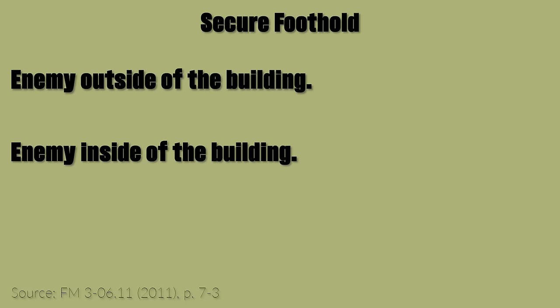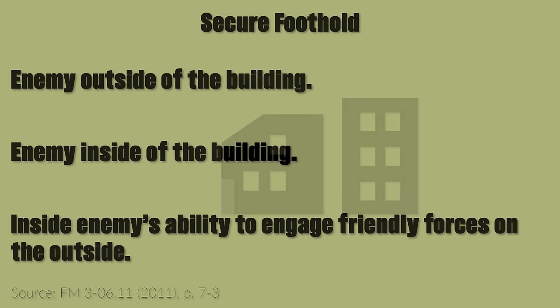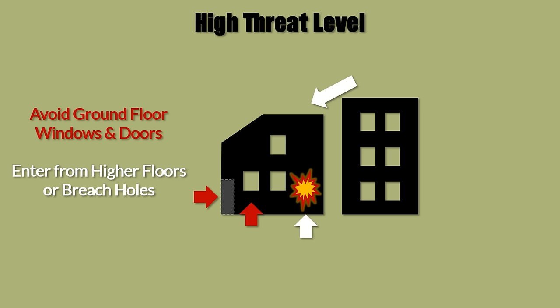The first step is entering a building and securing a foothold, which is the first room entered. Here we face three potential threats: enemy outside of the building, enemy inside of the building, and the inside enemy's ability to engage friendly forces on the outside. Depending on these three threats, the entry point into the building should be selected or created. If the threat level is high, ground floor windows and doors should be avoided. In this case, it's preferable to enter from higher floors or to breach holes for entry.